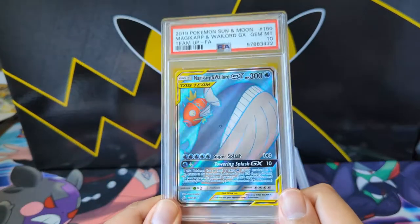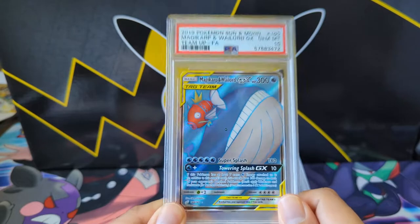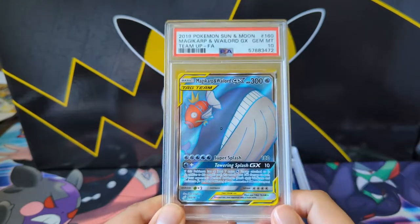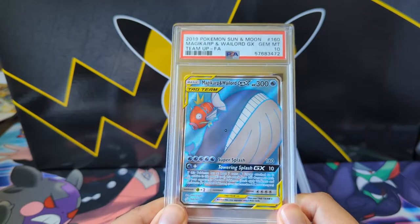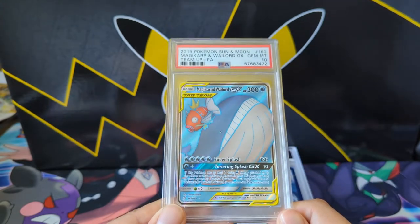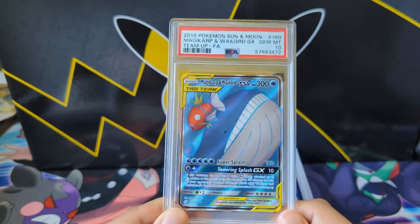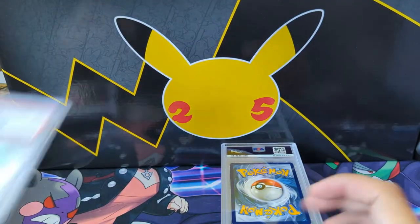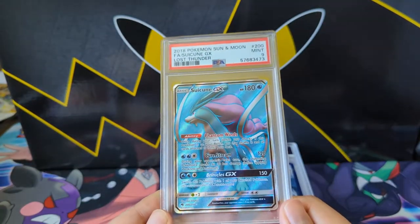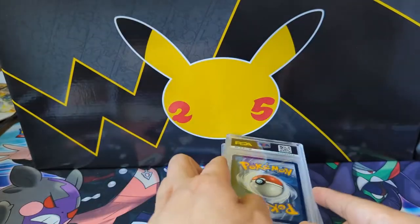This card — I think I may have pulled this myself. It took forever; I opened like a case of Team Up and didn't pull a single Wailord or Gyarados. I wish I had the promo — no, it's not the promo. I think I got the promo too but must have traded it away; I actually wish I kept that, it's a good alt art. Got a random Solgaleo from Lost Thunder with just a 9 — maybe it's the centering, a little bit of corner wear.